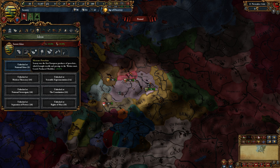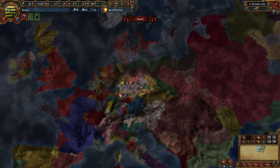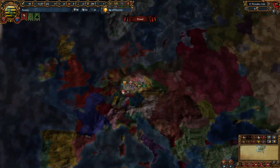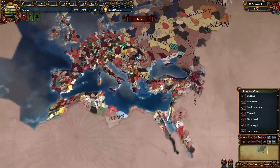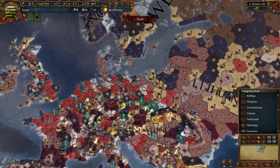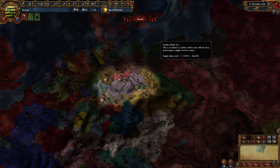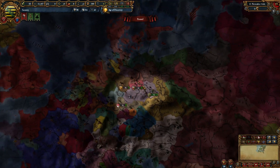Next up you've got Meissen Porcelain, which gives plus 10% goods produced modifier — really nice as Saxony. There's actually an achievement called Meissen Porcelain, which requires you to own or have a subject own all Chinaware-producing provinces in the world. There are no Chinaware provinces in Europe, so you'll have to go all the way to China and pretty much conquer it. This makes it one of the harder achievements, especially as Saxony, who doesn't start as a great power.